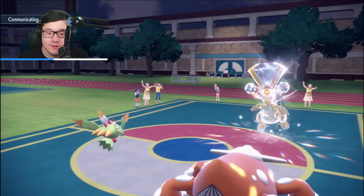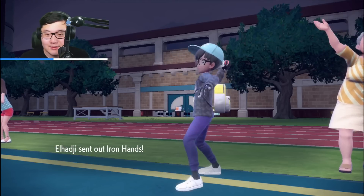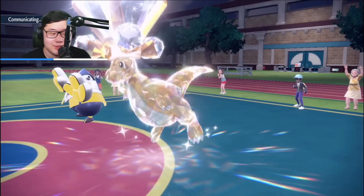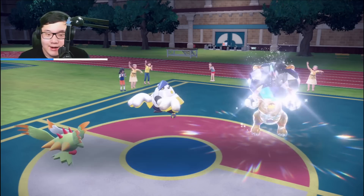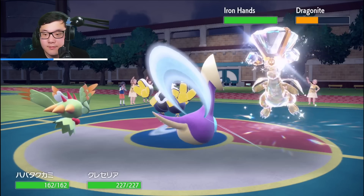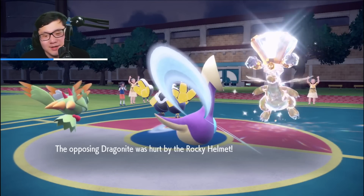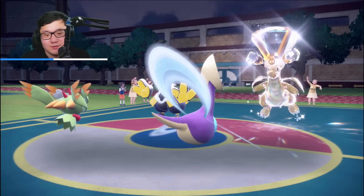We're able to get rid of the Chi-en Pao easily, which is a huge problem for Glastrier with Sacred Sword. Iron Hands is going to come out. I'm going to make a Dazzling Gleam play and swap out into Cresselia to absorb the attack, because I get the Rocky Helmet chip which might put the Dragonite into range of the Dazzling Gleam. Extreme Speed comes out again, and Cresselia goes down. Unfortunately they did crit me, which is a very bad crit, because now Water Urshifu might actually be able to knock me out.